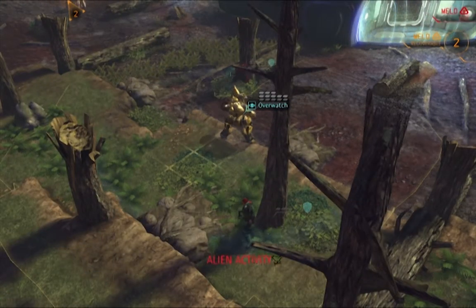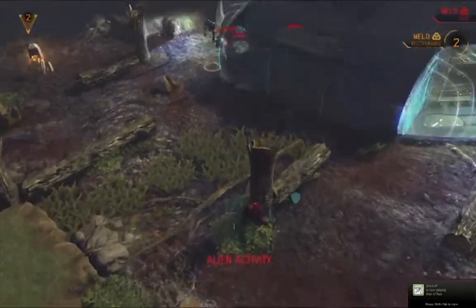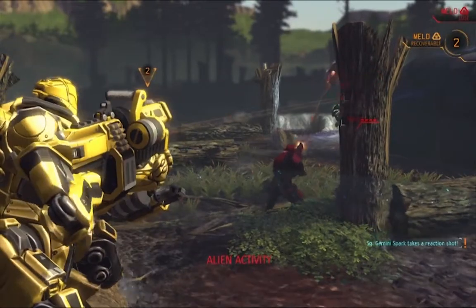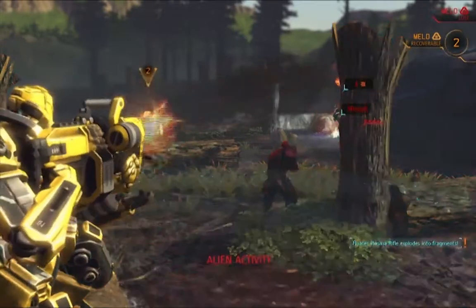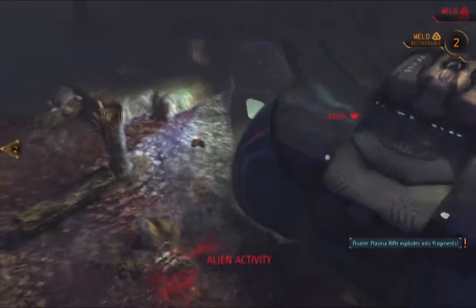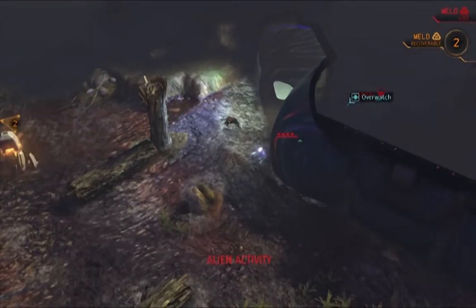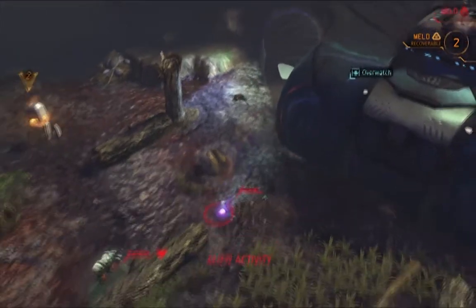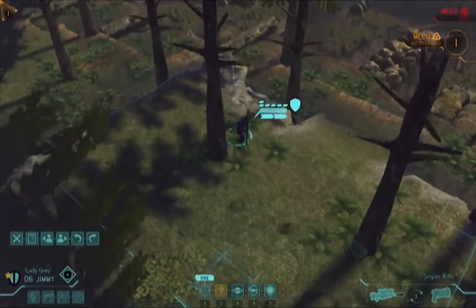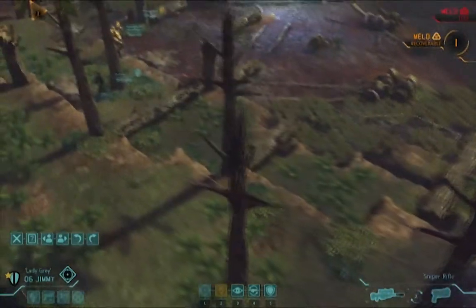Only, it's not sectoids that come barreling around the corner — it's something else. Beetlebird puts one of them away, barely beating out Gemini Spark for the kill. These units are called FLOATERs, and mobility is the name of their game. Actually, I think the name of their game is 'Kill Humans,' but I digress. The point is, they can fly and move far, and are usually the most recklessly aggressive of all the mooks.